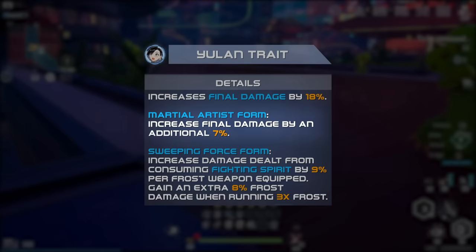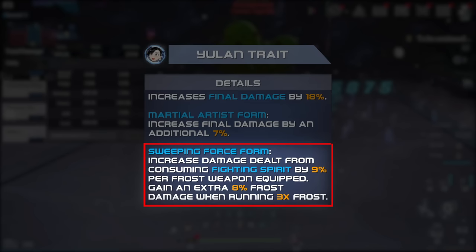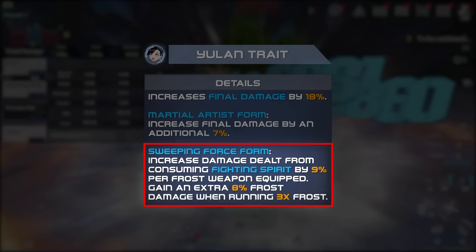Finally, Yulanz's trait boosts final damage, with extra final damage for her Martial Artist form, and additional damage from her own skill cast damage in Sweeping Force form, with extra bonuses for each Frost Buffer equipped. This is ideal for Triple Frost and Martial teams.